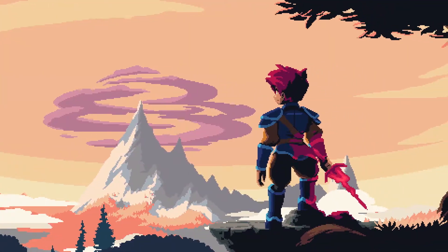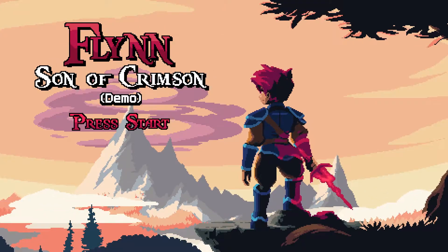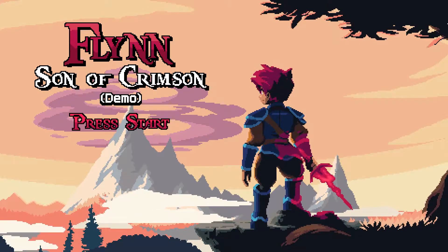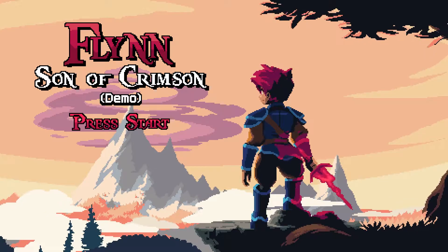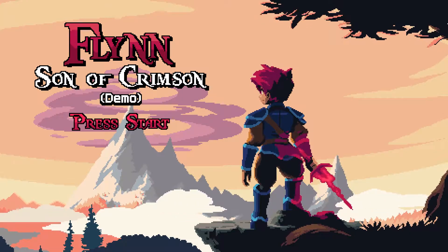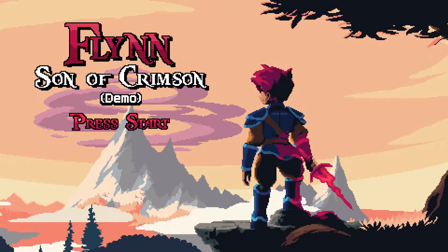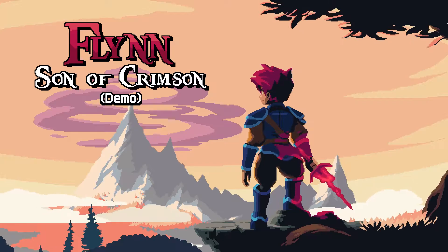Good evening, my name is Modi Operandis and welcome to a quick look at the demo for Flynn Son of Crimson. This is a fast-paced 2D action platformer. If you're watching this right away, it's currently on Kickstarter available for backing and there's a demo available. It looked kind of cool so I thought we'd check it out today. It's got kind of a Metroidvania thing going on, some interesting combat, and some cool pixel art too. Let's get into it.